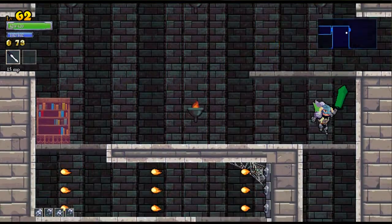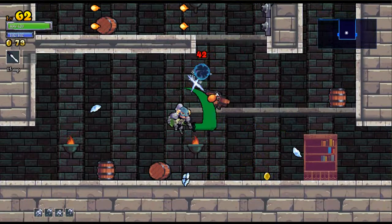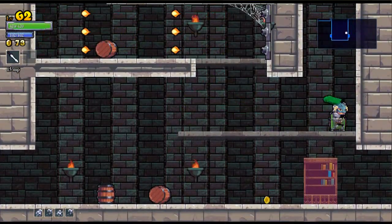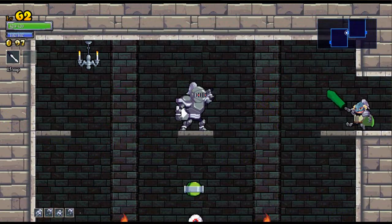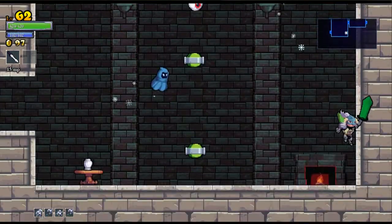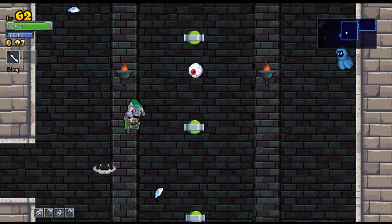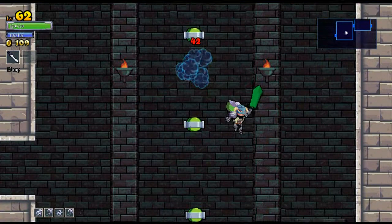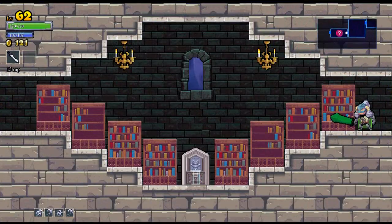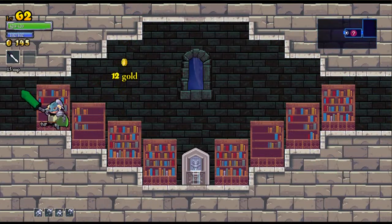Wow, that is some serious slowdown I just hit — and those fires are actually going slow. Well, that was just my own fault. Turkey leg to save the day! I do have a high health pool here, but not super high. I would love to maybe get a fairy chest or an enchant here, but for now we're just gonna go over here. This is a health shrine — could be useful for later.